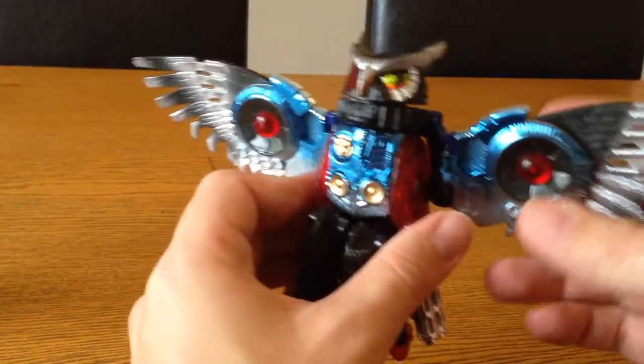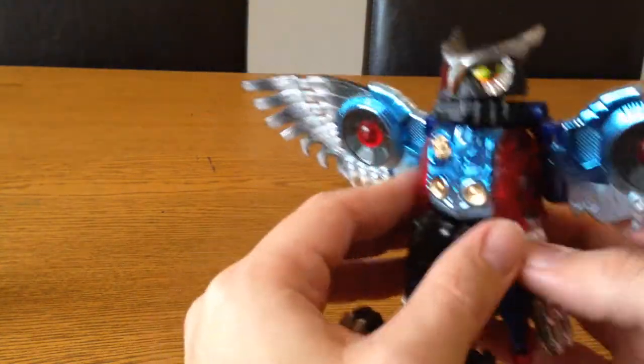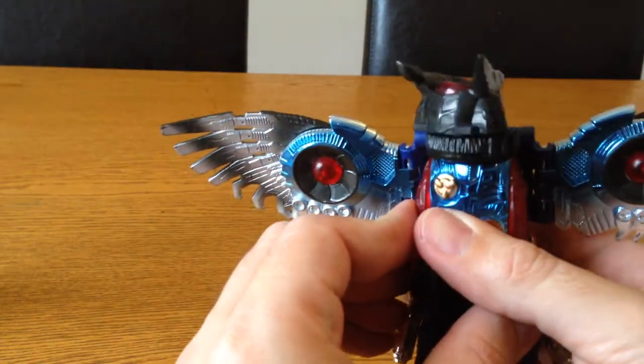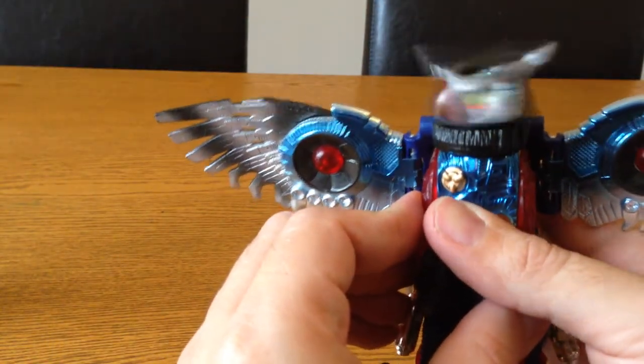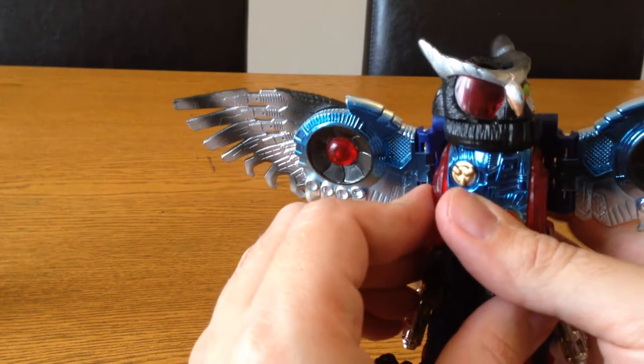Looking at him from the back, he's got some nice bits of chrome as well. His attack mode: you can rotate his head around and press this button on the back to spin the head all the way around.